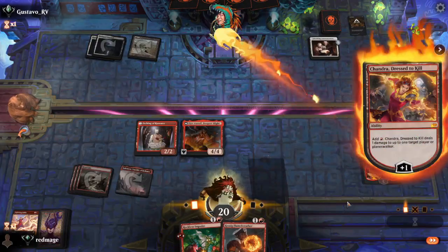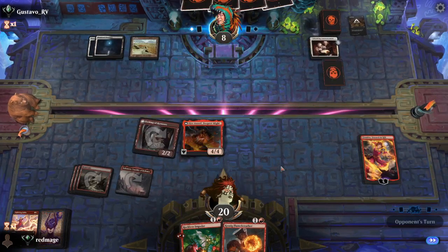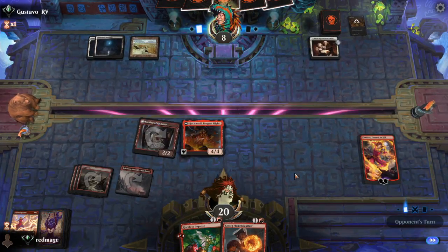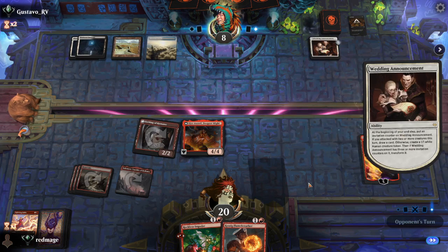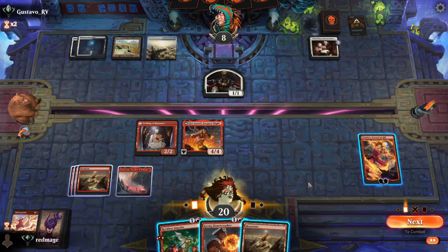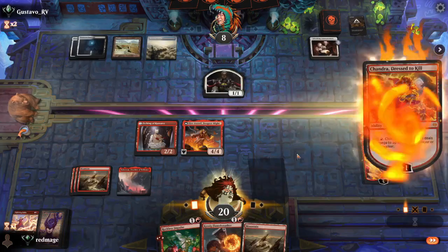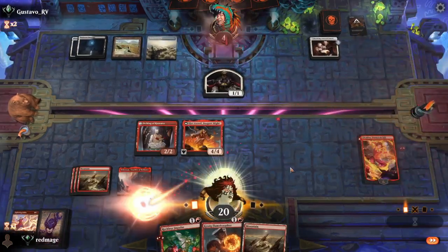Deal four next turn. We have mega lethal — oh, it's Esper! That's interesting. There's a good chance they're going to respond to us plussing the Chandra by doing something to the Ojer Axonil, but there's not much we can do about it. We don't have anything at instant speed.